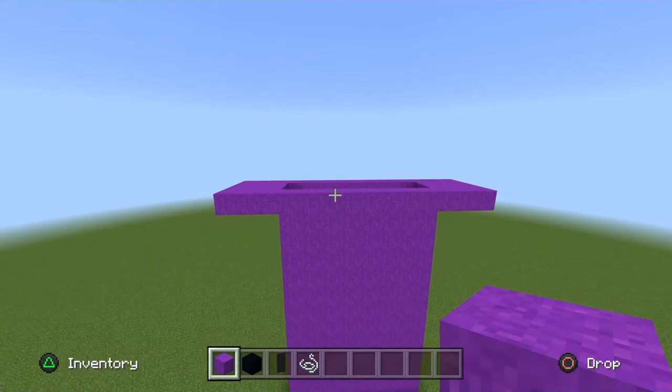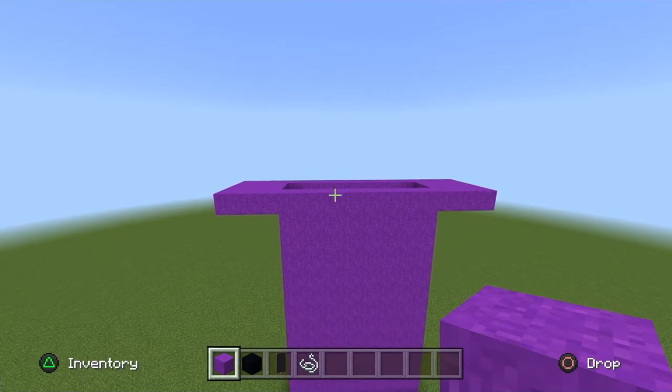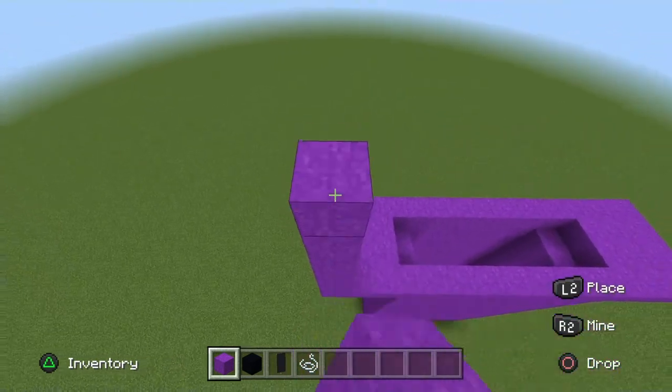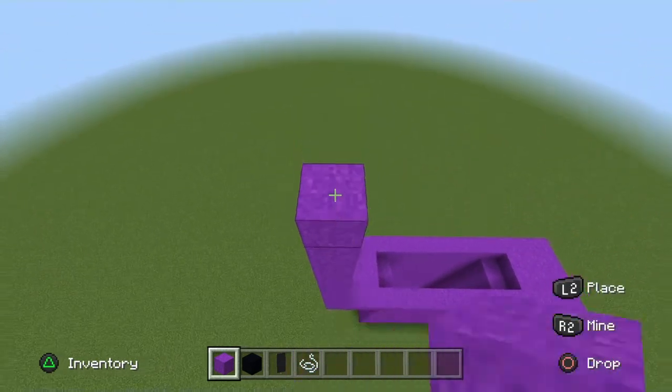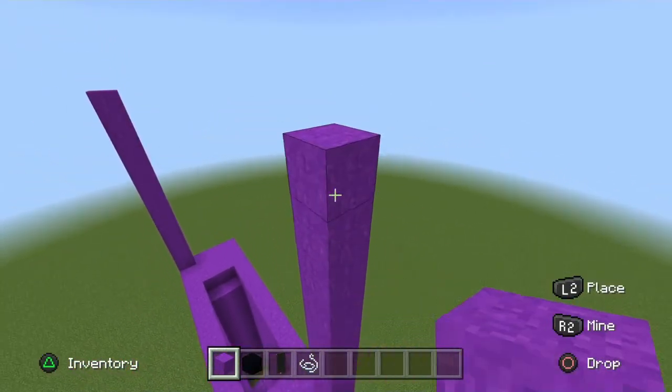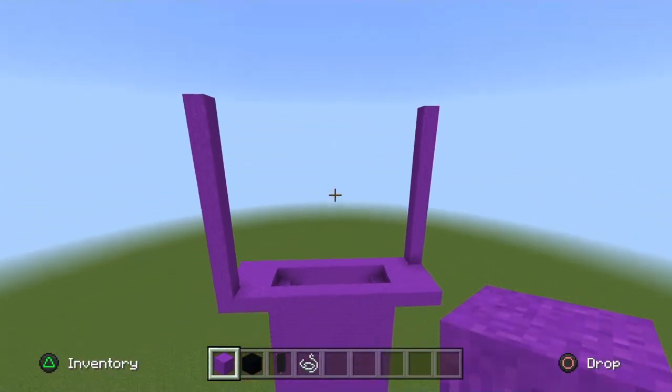On any corner of the body — doesn't matter which — go up 11 blocks in height with Pearl Powder. Now do the same for the opposite corner on the opposite side of the body — go up 11 blocks in height with Pearl Powder as well.